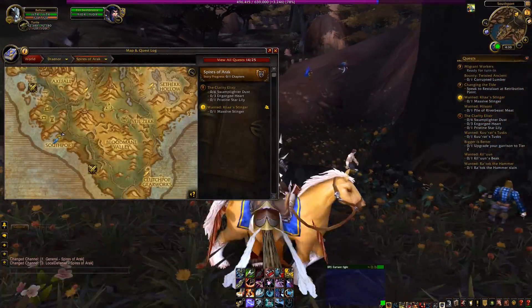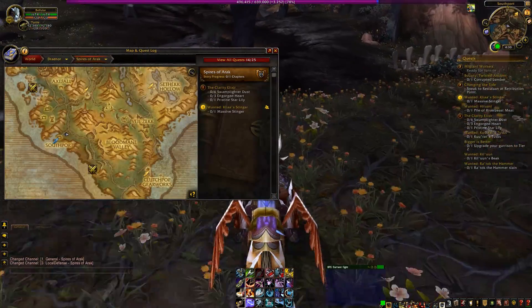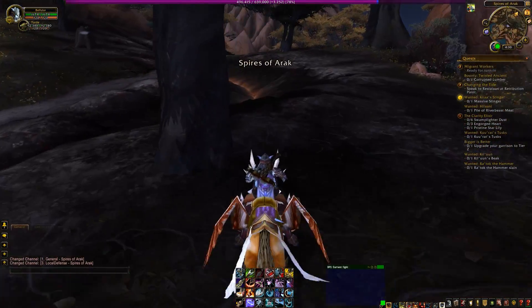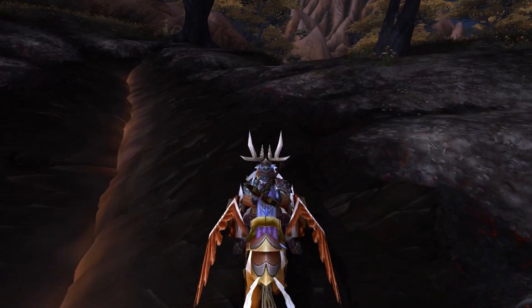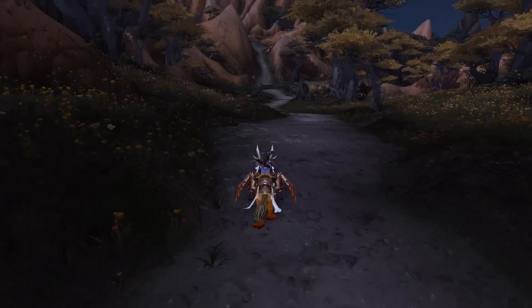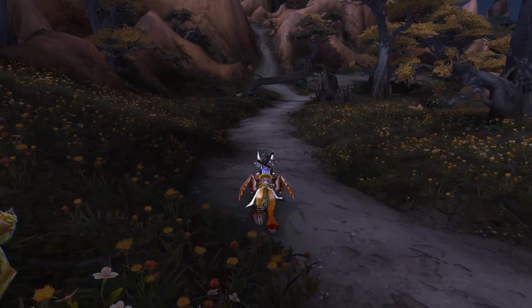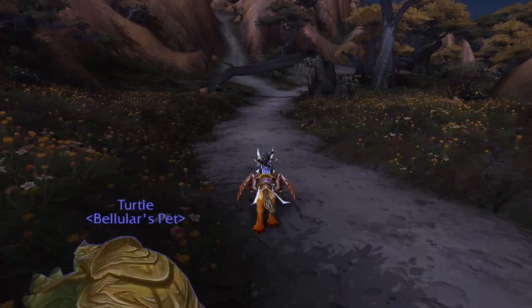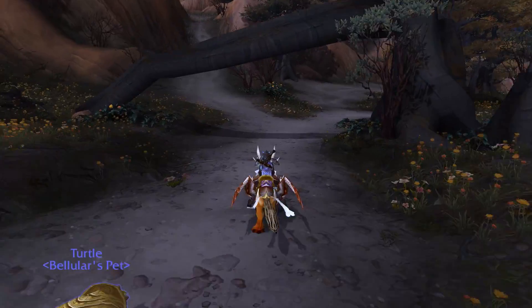So we're going to at least get to have a look at Blood Mane Valley. What's in Blood Mane Valley? A whole bunch of Saberon. The Saberon are basically just cat people — they use the Worgen skeleton. They're a remodel — it's the same animation rigs, from what I can tell.